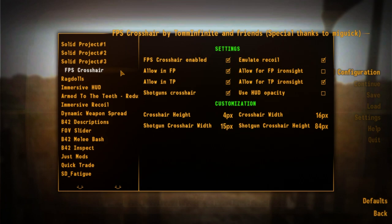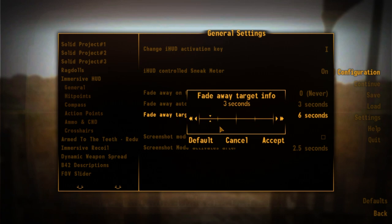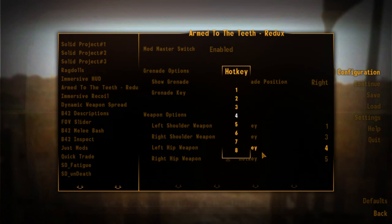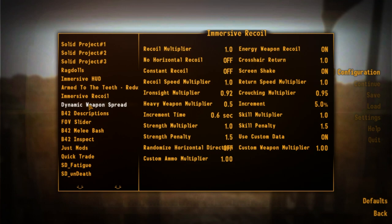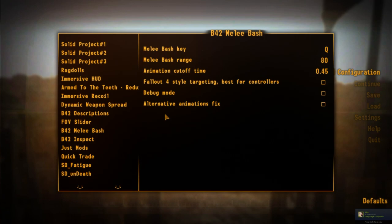Arm to the Teeth lets us show weapons on our back and on our left and right hip holsters — up to four weapons total, two rifle-type weapons on the back and two handguns on the hips, visible at all times based on your hotkeys. It even works with backpacks. We also have the B42 suite of mods: description, melee bash, inspect, and inertia — absolutely fantastic mods that add modern quality-of-life features. The melee bash lets you attack with your gun in melee so you don't have to switch weapons, and the inspect mod lets you do a weapon inspection animation like in Call of Duty.